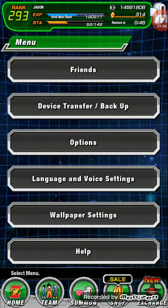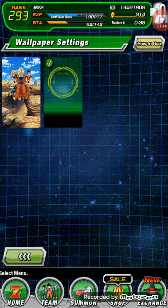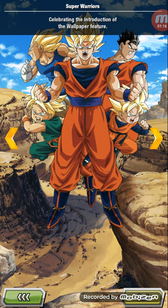So just go to menu — one, two, three, four — the fifth box is the wallpaper settings. Click the one with Goku in the middle and push Set. The title is Super Warriors.